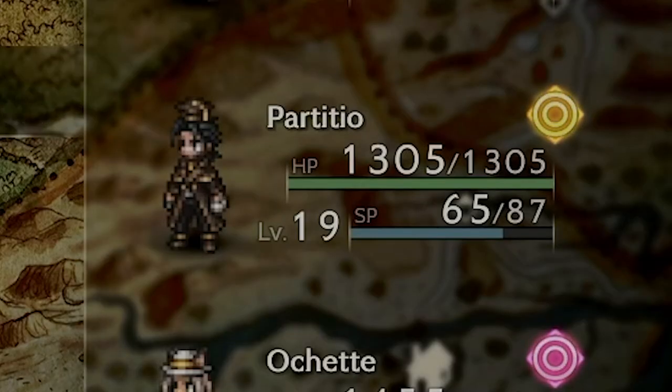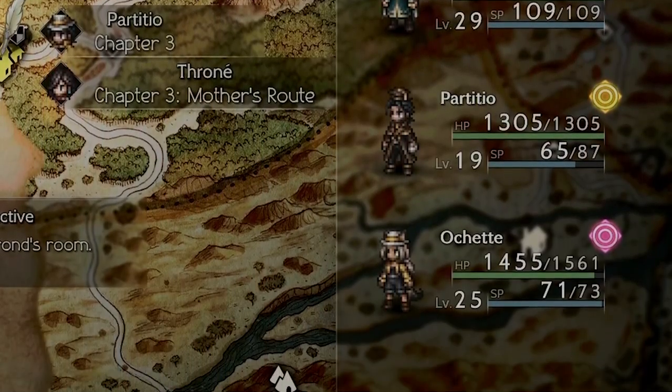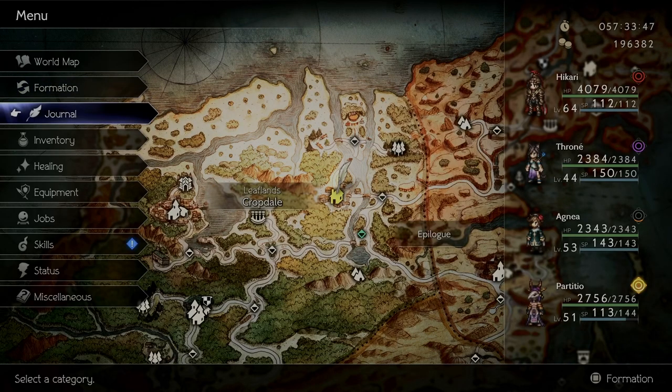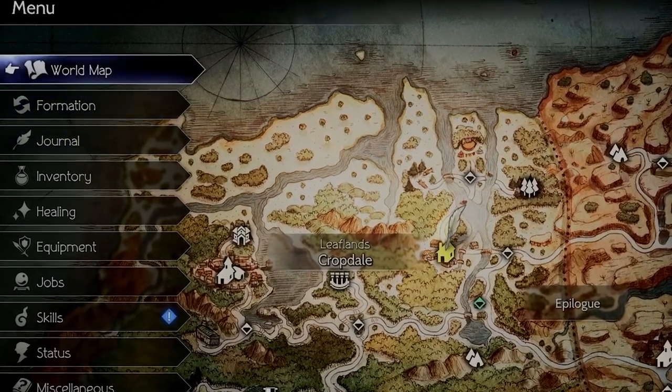I brought a level 19 Partitio to a level 35 boss, and none of my party members during that fight were at the recommended level, and I still won. That number is just a suggestion. And why can't I change my party from the menu? You let me do it during and after the final chapter.